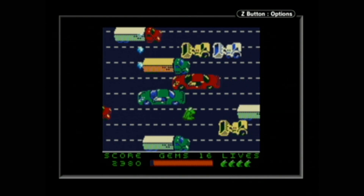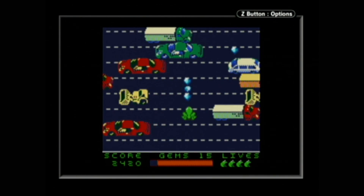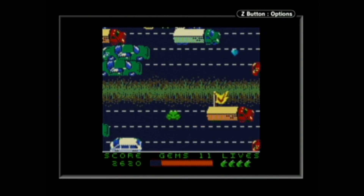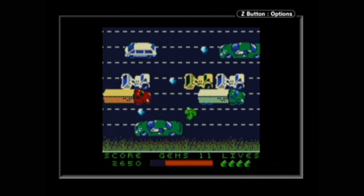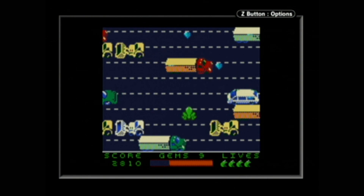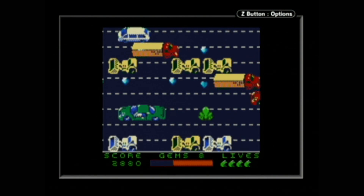As you may have noticed from the level select screen, there's a variety of different environments. The first one looks like old-school Frogger — crossing a road and river. Frogger cannot swim, even though he's a frog. It's just a kick-ass game and it plays really well on the Game Boy.